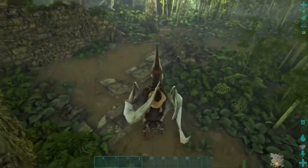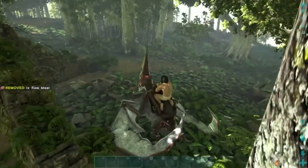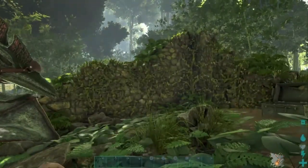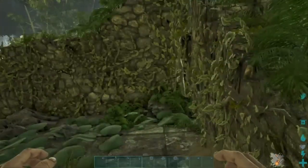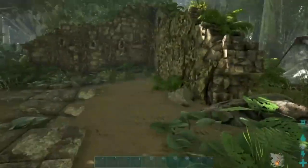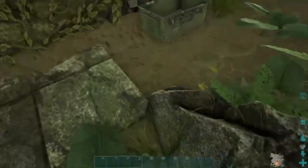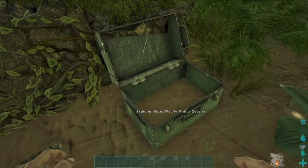Tip number 4: level up. This might seem obvious but there are ways to speed up your leveling progression. There are little rubble piles that have explorer notes in chests like this one in front of me. These explorer notes give you a 500 second XP boost, so you can pick one up for yourself or your dinosaur if you're riding one, and go around killing animals or crafting to level up quicker. That means you can get a bow or smithy quicker to make guns and ammo, defend yourself, and get your footing faster.